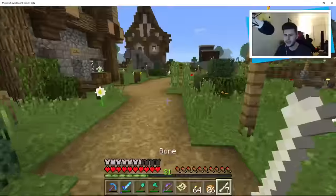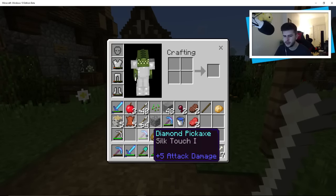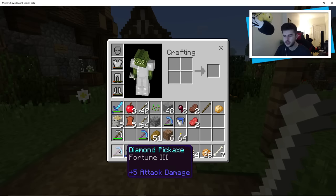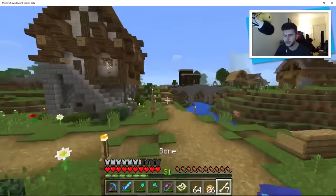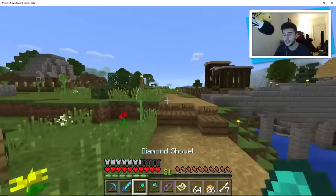Maybe I could just disenchant my own pick, or we could just stick to the Silk Touch one for now. That's probably the best option. But let me see how many diamonds it costs to repair the Fortune 3, or whether I should just use a normal diamond pick.